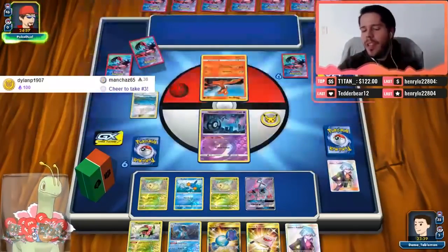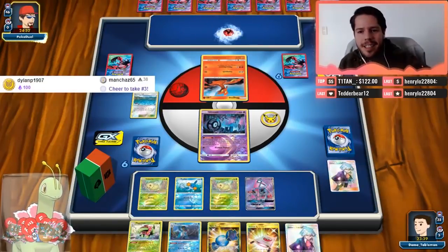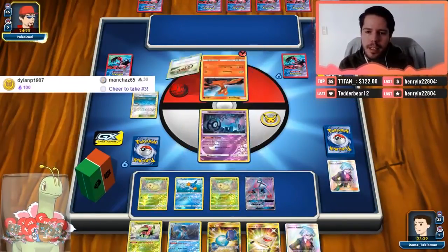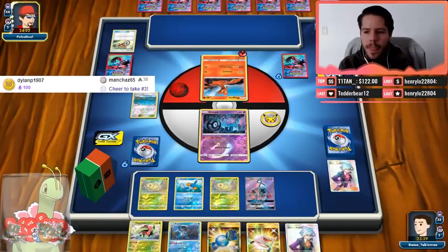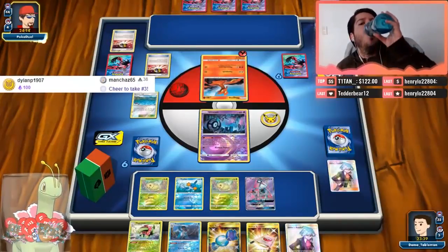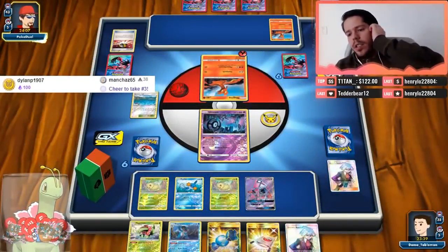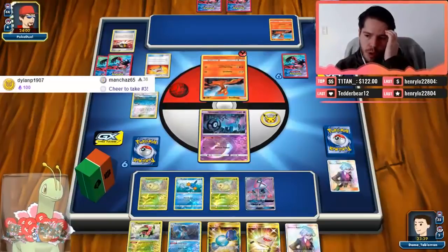Thank you so much for an amazing deck and for sharing the list. I think a lot of Ninetales GX and one Switch are definitely missed opportunities — things that might improve the deck just a little bit, especially the Ninetales. There's the Magcargo now. Magcargo's GX attack could be troublesome for sure — if it hits the Super Boost, we won't be able to use Charizard GX. That could be an issue, but it's literally out of our control unless we Stevens for the Super Boost to conserve it.